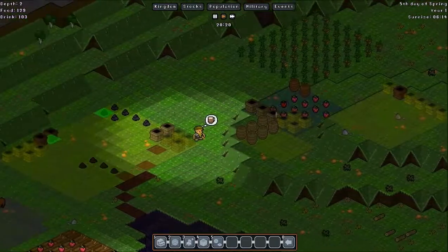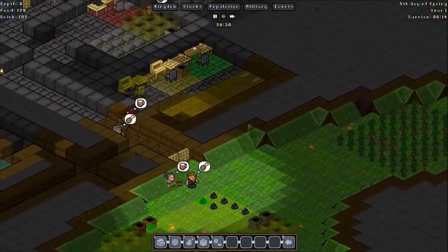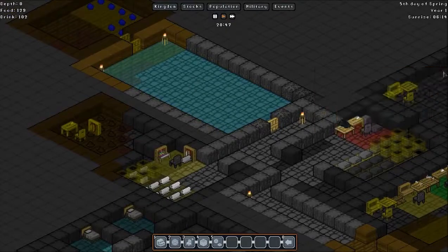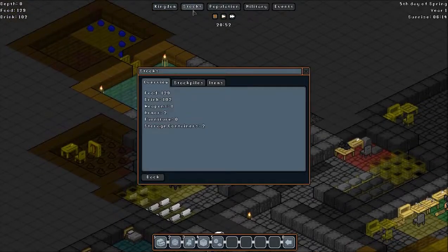I've got a lot of crates — I shouldn't have put that many down, but I might as well get it done now while it's there. There's no one idle at the moment, which is a good sign — no one waiting around. Stock-wise: 129 food, 102 drink, weapons 1, armour 2, furniture 0, and storage containers 2.